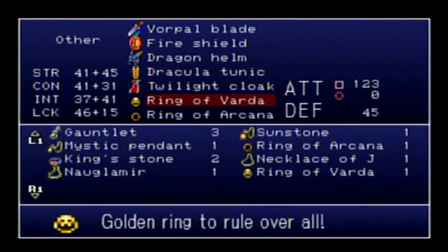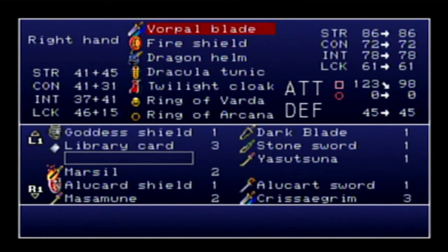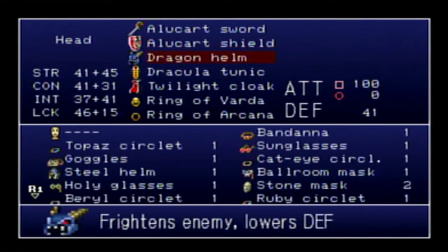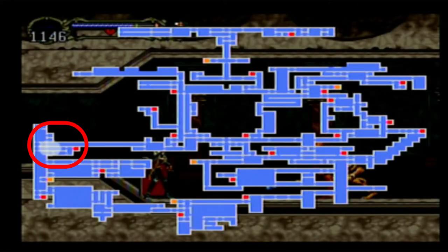You can only get this — spoiler alert — on your second playthrough. You have to have a completed game file saved on your memory card, so don't bother farming this unless you already have that. Which kind of defeats the purpose a little bit, but this item is so powerful that you'd be remiss not to get it. Make sure to equip the Alucard Mail just for the extra luck bonus.